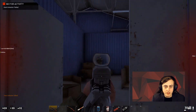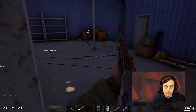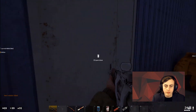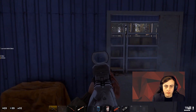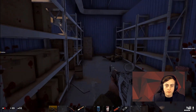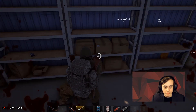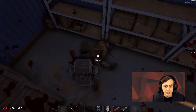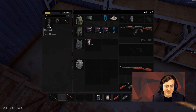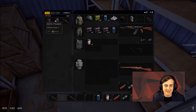These buildings are surprisingly easy to clear, once you know how to do it and once you've got the knack. I'm gonna go over to the other one, he says whilst getting shot all the way down to 8 HP. You need some armor, that's what you need.